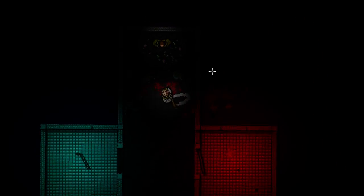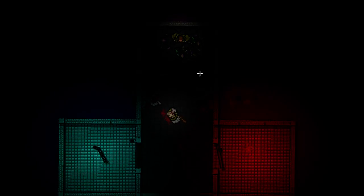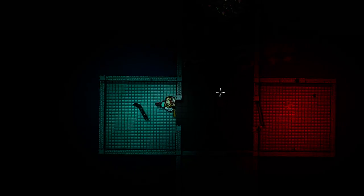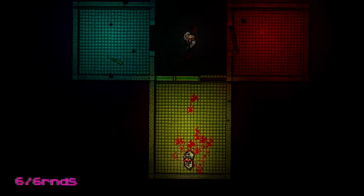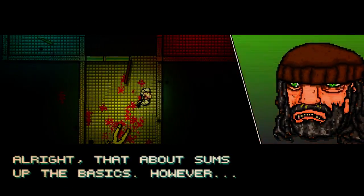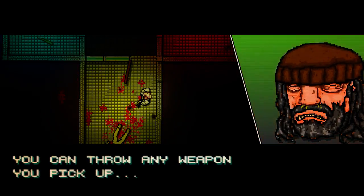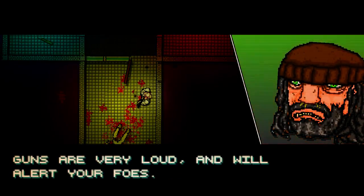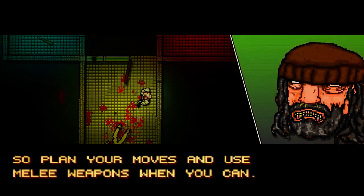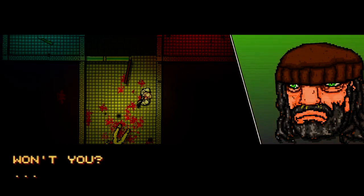Now go ahead and kill the guy in the yellow room. Hello everybody! Welcome out. Thank you for coming. LT to look, RT to lock on. Bam! All right, that about sums up the basics. However, there's always more tricks to learn. You can throw any weapon you pick up by pressing LB. You can use doors to knock enemies over. Guns are very loud and will alert your foes, so plan your moves and use melee weapons when you can.